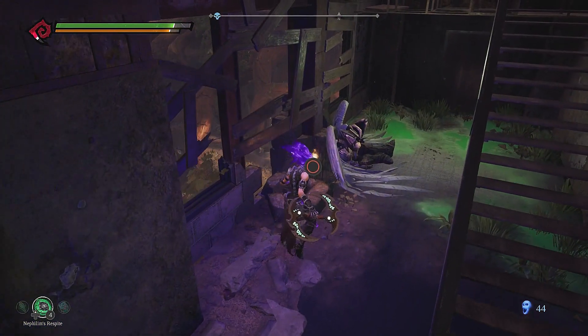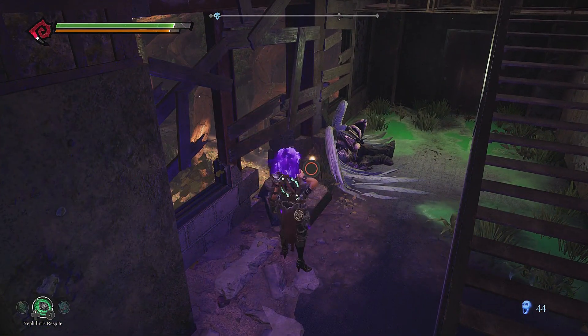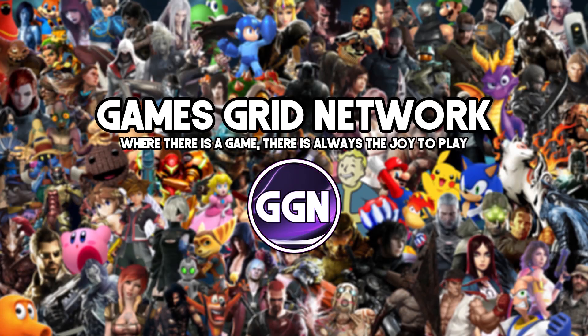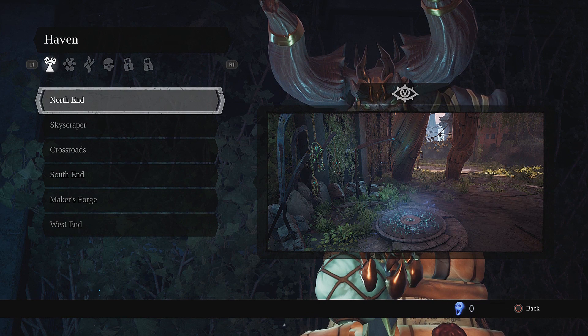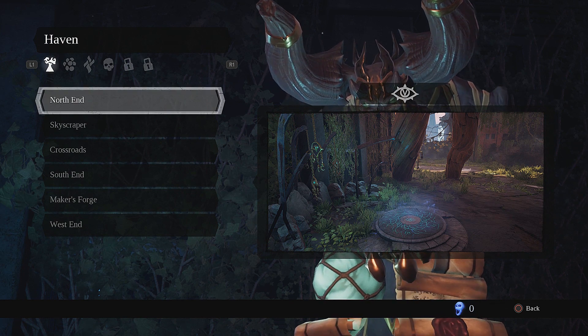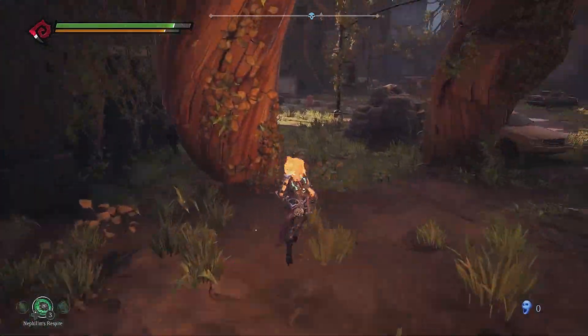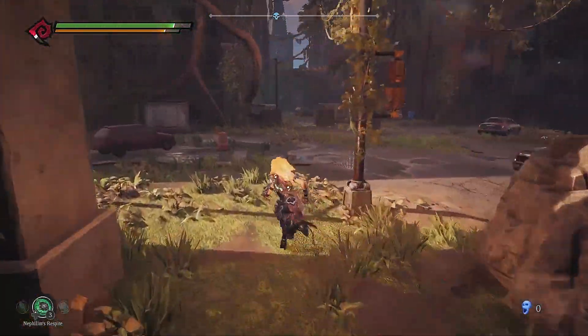Hey guys, and today we're going to cover how to find all three chunks of Adamantine in Darksiders 3. Welcome to Games Grid Network. The first one is located in the Haven North End, and you need the Force Hollow for this.